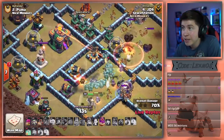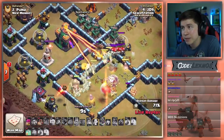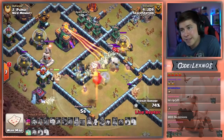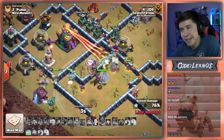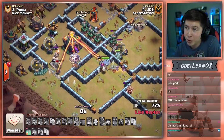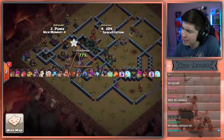Sir! Oh dear heavens. Pop the Warden ability. Air Skellies to distract. Five seconds to go, and it's gonna be an OP — one-star attack from the Queen Charge Minion attack for JD9. Rest in pepperonis.